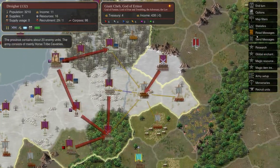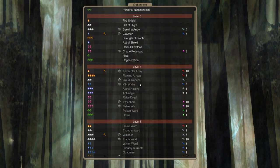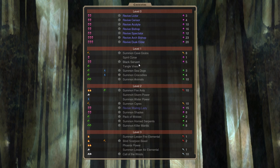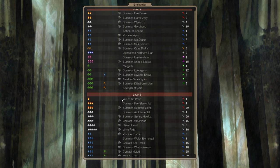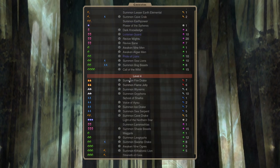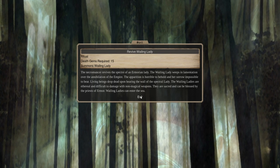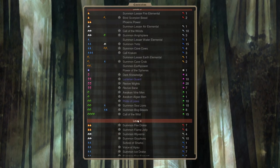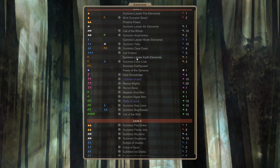I think that's enough for this turn. Let's check the research real quick. We're still progressing down enchantment, which is fine. But we may want to consider some conjuration. We've got a fair few spells in the conjuration tree that would be good for us, like these elite units — for example the Wailing Lady. It's special to our faction, kind of like a banshee.